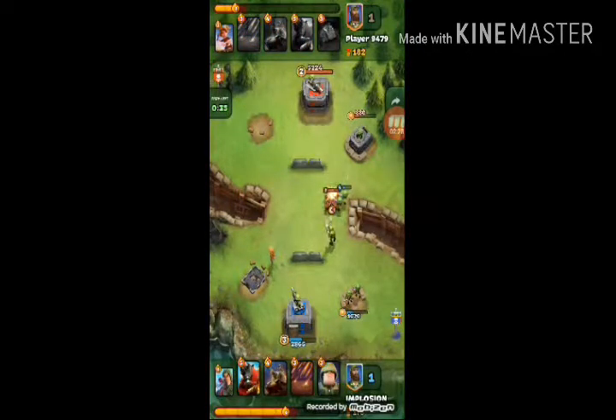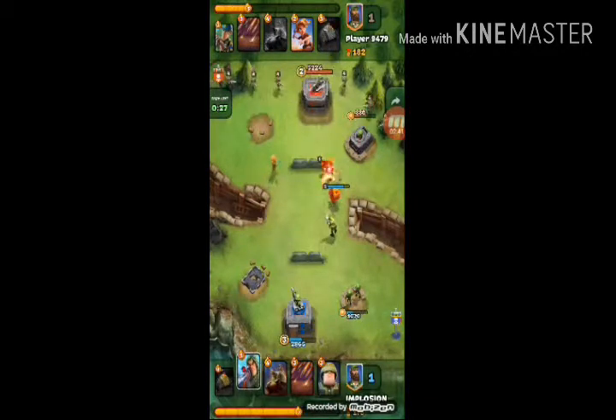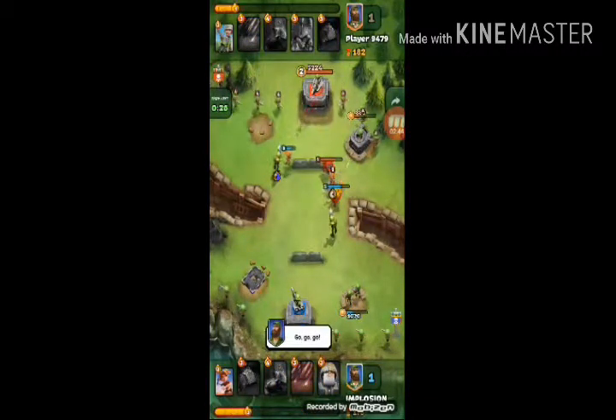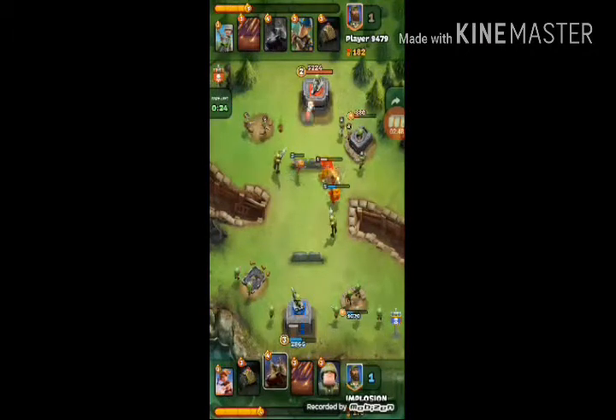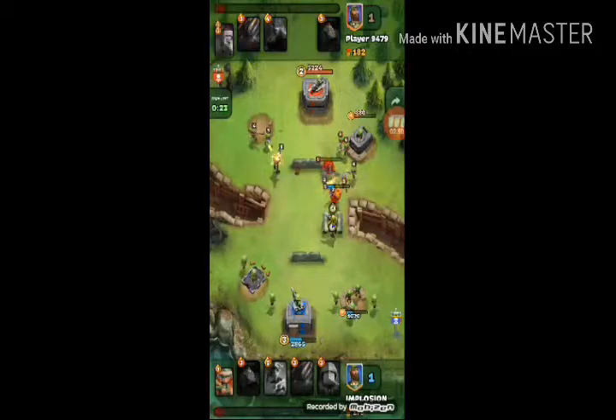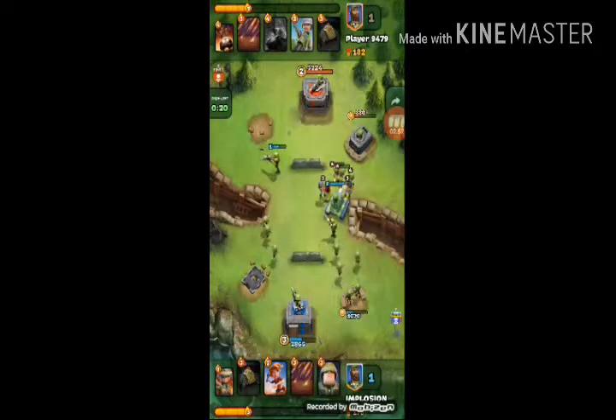Granito is a very good splasher. I don't know exactly what it does, but it is a good splasher. I used it before I got the flamethrower. As you can see, the flamethrower attacks a lot and does much damage to low HP troops.